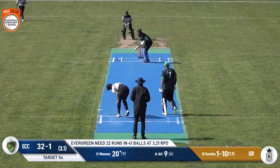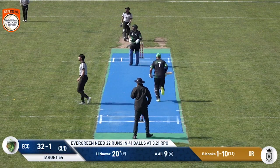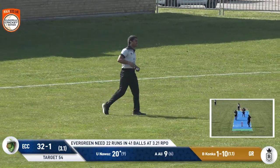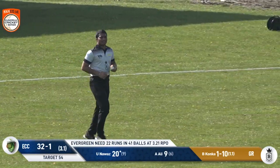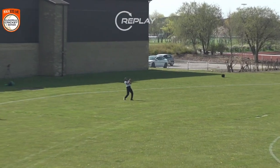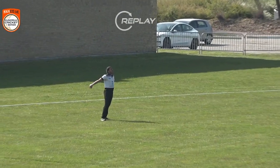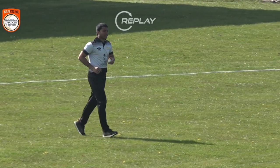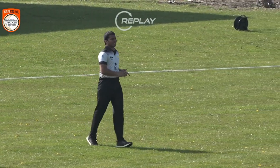Another boundary — but that one's flown out to cover, and a fielder's coming in taking a good catch. Another reward for Conker, keeping the ball well pitched up outside off stump. And Nawaz, who has thrashed the ball to all corners of the ground so far, departs for 20 off 10 balls. A much-needed wicket for Vareth Conker.